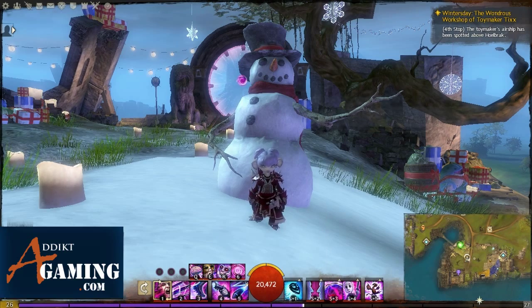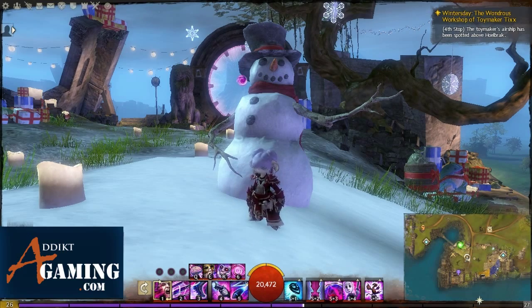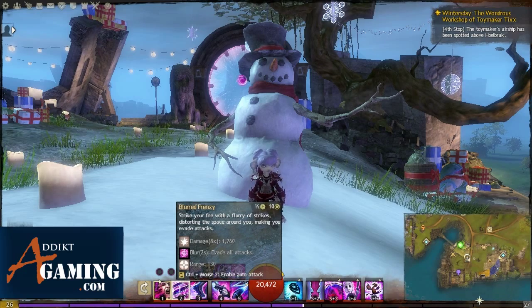So if I pop into stealth I'll use my number 4, then use my number 5, and then I can run up to the enemy and use number 2 which is Blurred Frenzy — also a big burst. So they'll be getting hit by my Phantasmal Duelist pistol barrage and then by Blurred Frenzy as well. I actually like to use Blurred Frenzy sometimes just to evade attacks. When you use it you gain Blurred and evade all attacks while it's active. So if a thief comes up and starts backstabbing you and you're out of endurance, you can use Blurred Frenzy to evade his attacks for 2 seconds if you need that time to get away.